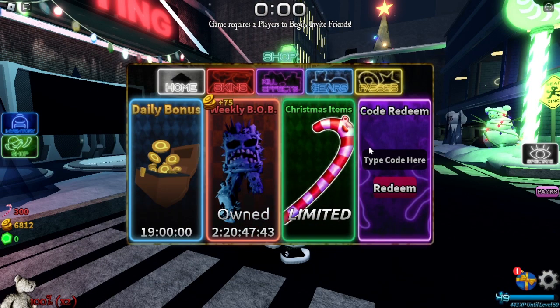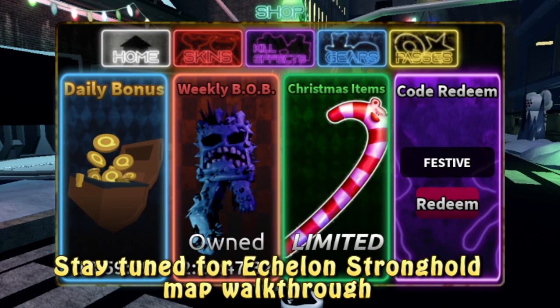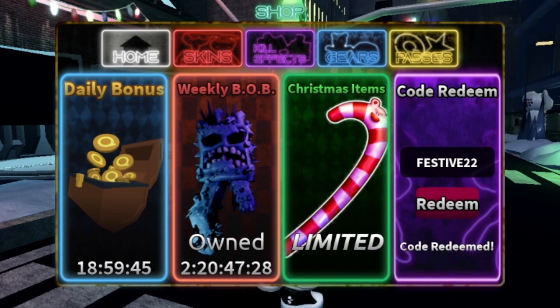First thing we want to do, use code — gotta go caps lock — FED, like this, and then 22. Code redeemed.